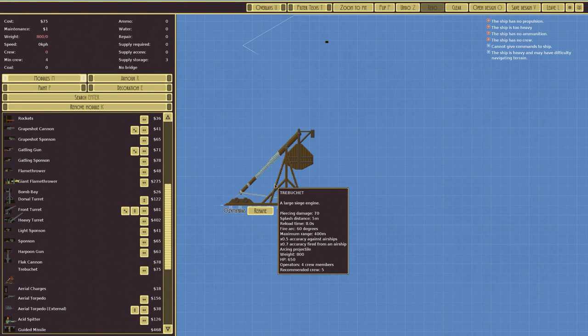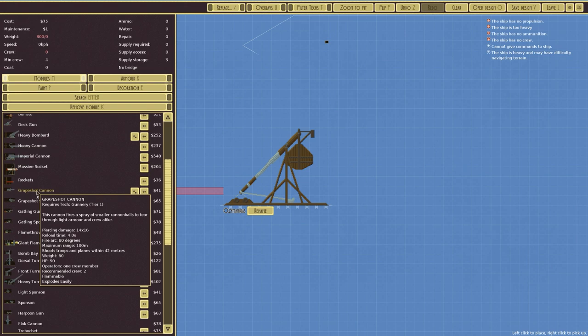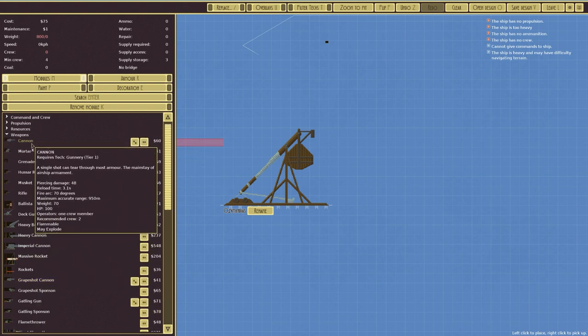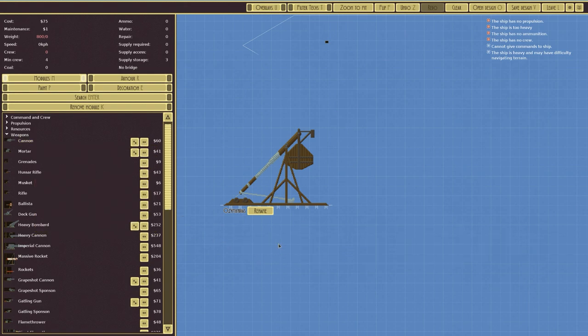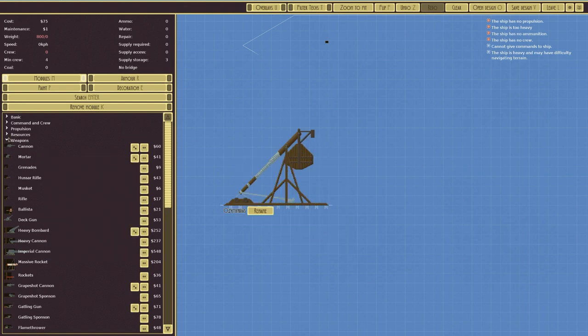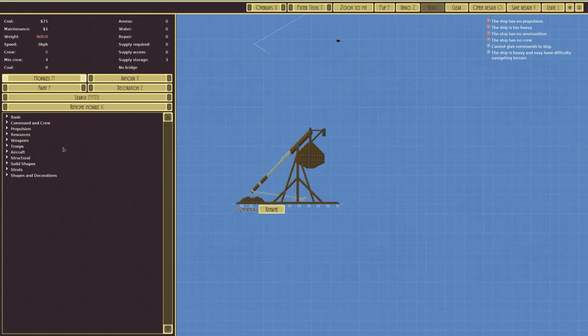So let's go with a trebuchet. It's a large siege engine with piercing damage of 75 and a splash damage of 5 meters. 8-second reload time, fire arc is 60 degrees, and maximum range is 400 meters — still quite short. Compare that to a grapeshot cannon at 100 meters, or a straight cannon at 950 meters. It's an arcing projectile and requires four crew members.